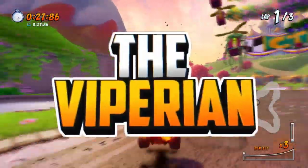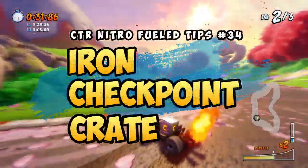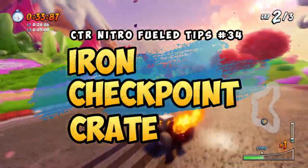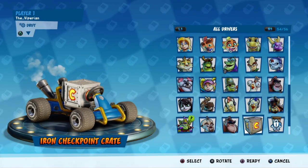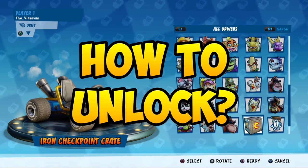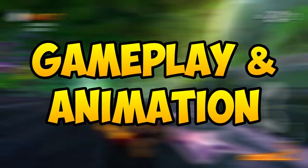Hey everyone, it's the Viperia here and welcome back to another Crash Team Racing video. Beenox just released a new update which includes a new secret character: the iron checkpoint crate. I'm going to be showing you how to unlock this new character, show you its skins, gameplay, and winning animation on the podium.